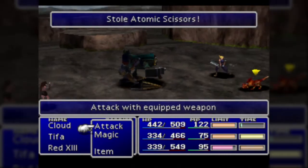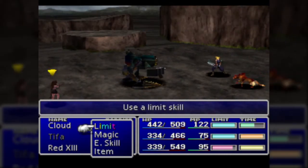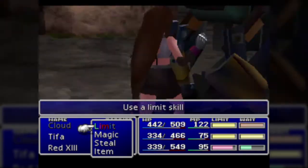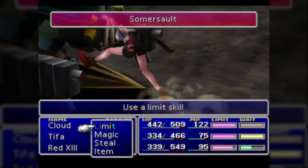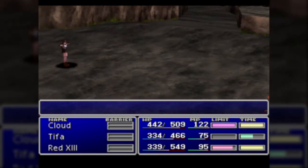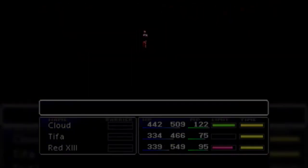Must have taken a while to steal that thing. The Atomic Scissors: 32 damage, one link slot, two standard ones. We're not supposed to be able to get that for a while, but I just want to get it now.